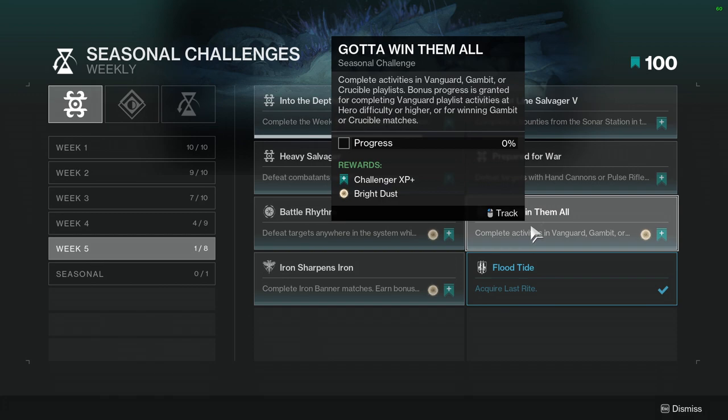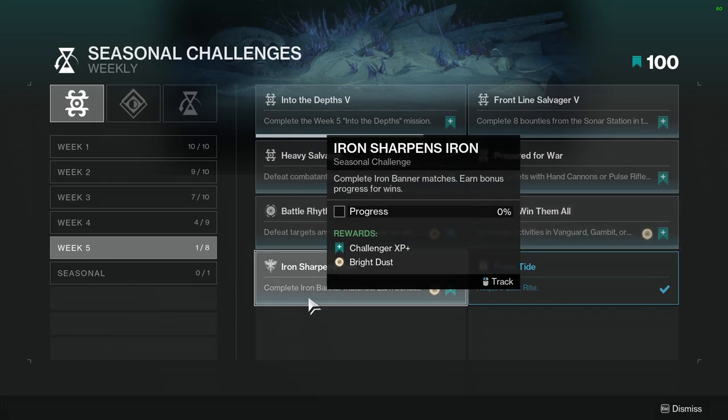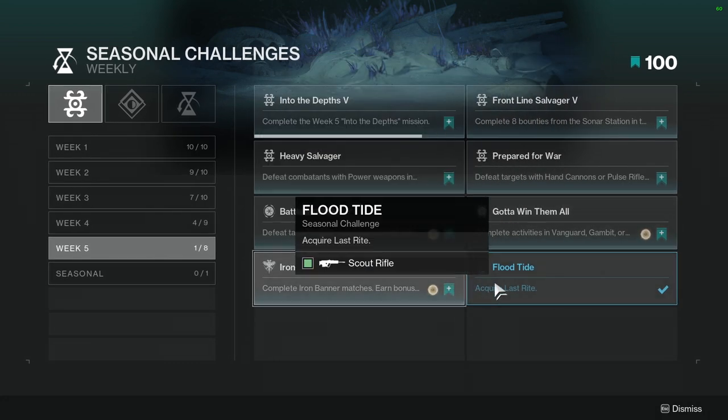Gotta Win Them All: Complete activities in Vanguard, Gambit, or Crucible playlist. Bonus progress is granted for completing Vanguard playlist activities at Hero difficulty or higher, or for winning Gambit or Crucible matches. I would most likely just do this in Iron Banner since it's up — Complete Iron Banner matches, earn bonus progress for wins. Hopefully it counts for this; if not, that's a huge bummer.